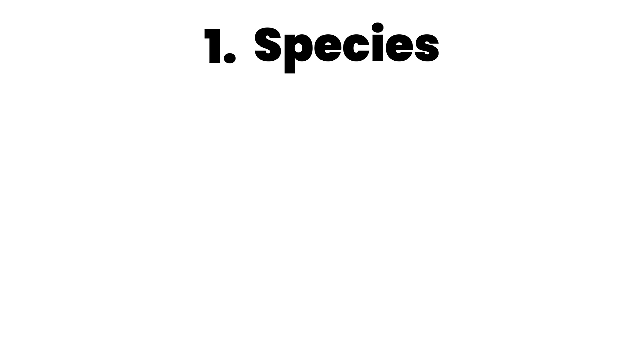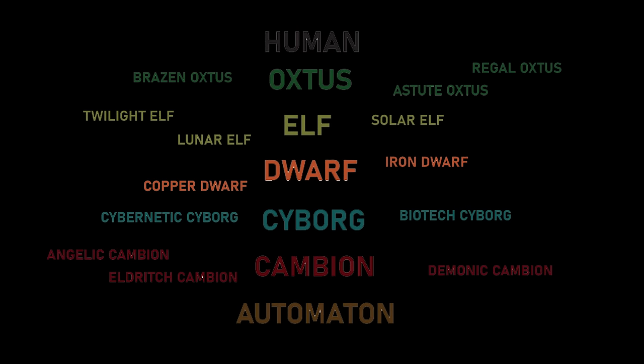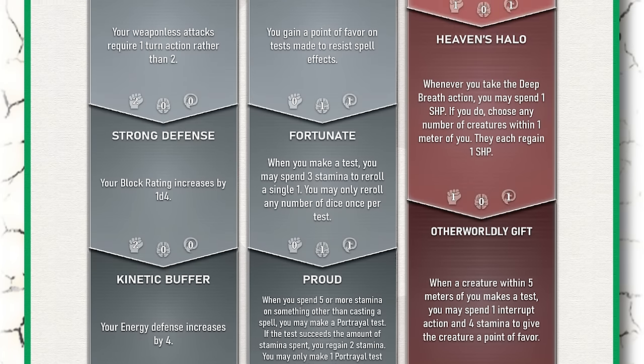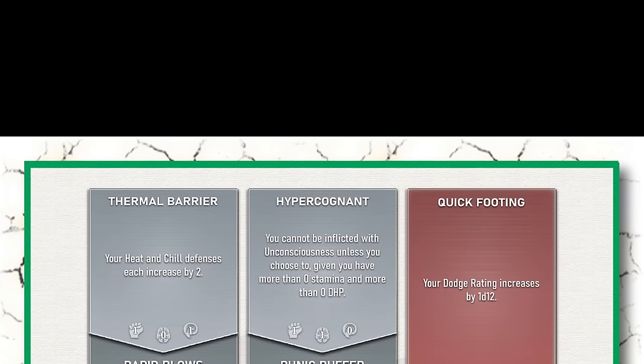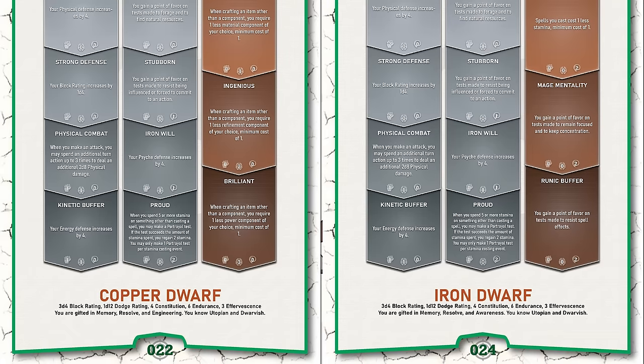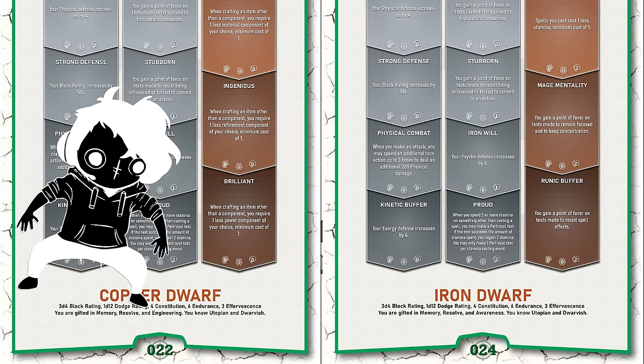When it comes to creating a character, the first decision you'll have to make is what species you want to play. In the core guide of Utopia, there are seven playable species, some broken into more subspecies, leaving us with 15 total options. A species will give you a series of stat bonuses, while also giving you access to a unique set of talents that you'll unlock throughout the game. Some species even have unique innate abilities right off the bat, ranging from having two usable heads to being able to fly. For our character, we'll be choosing one of the more basic options — a copper dwarf.